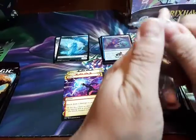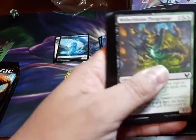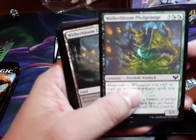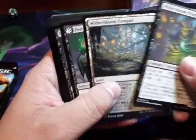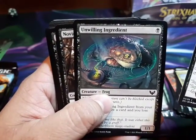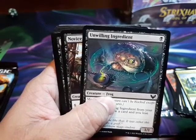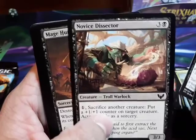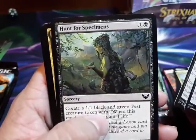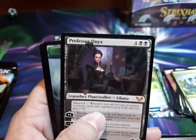Yeah, that is the theme booster. It's the Golgari one. Oh, pretty cards here. Witherbloom, Witherbloom! My friend just showed me the boxes — Witherbloom. Thank you! They're really pretty in my box.